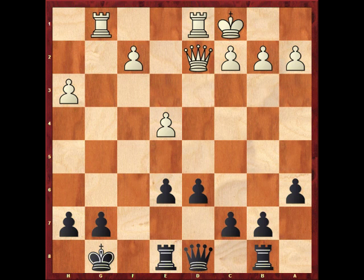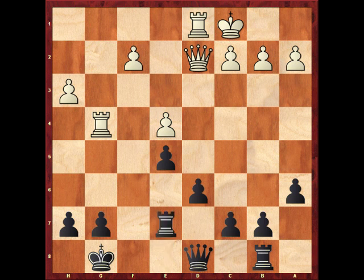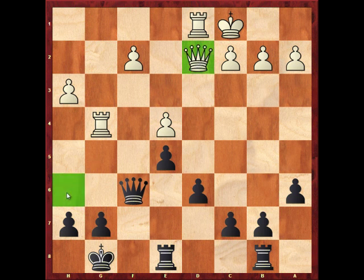Before I do anything else I want this pawn on e6 to be protected by a pawn instead of by the rook. What I want to do is put my rook on e7, but if I do that he could come down to d5 with his queen and my queen is kind of blocked in by the rook on e7. I'd like to have my queen a little further up the board at this point. So my queen finds a place on f6, which also hinders his queen from coming to h6 with a possible mate.